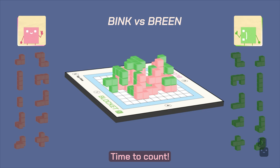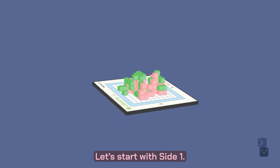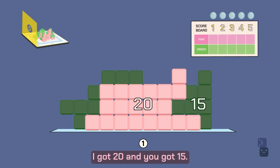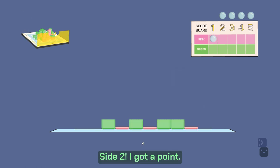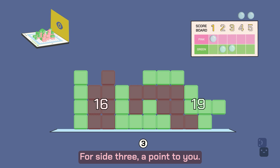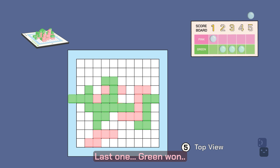Time to count! Let's start with side one: one, two, three, four, five. I got twenty and you got fifteen — I won this side. Side two, I got a point! For side three, a point to you. I got more blocks covered, so I won this side as well. Last one...